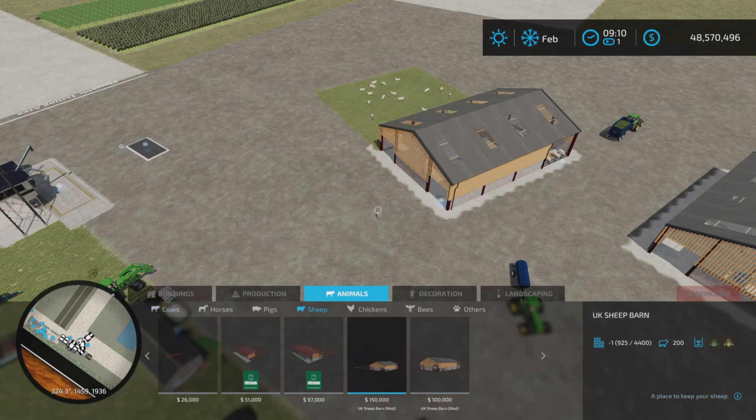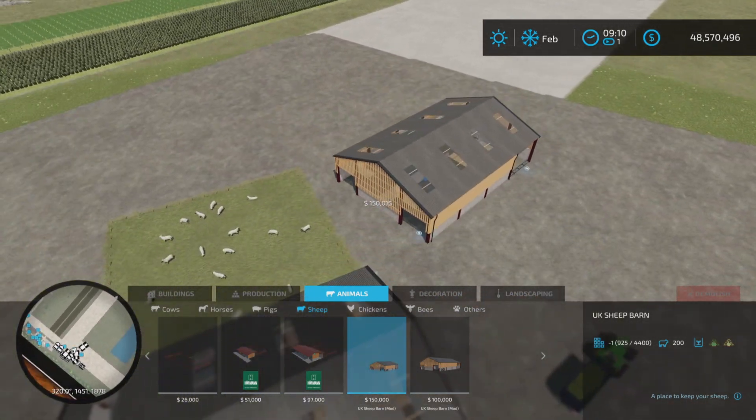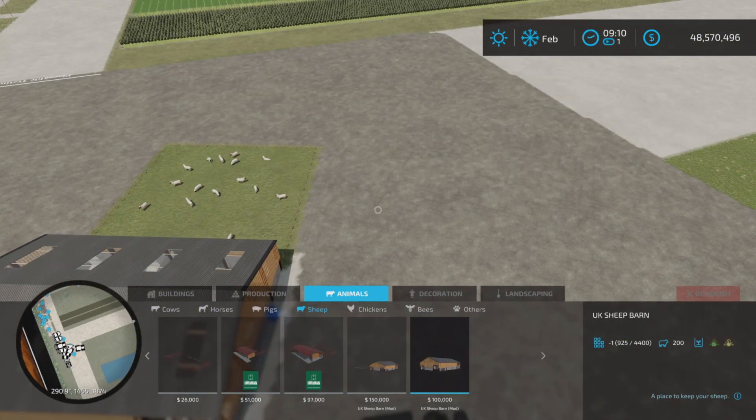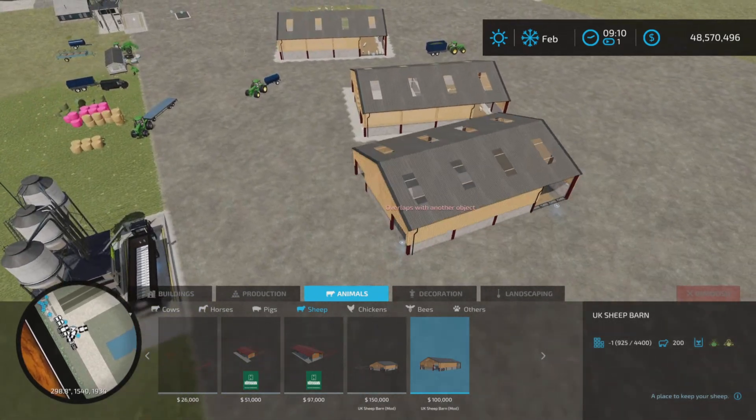$150,000 and $100,000 — $150,000 for the one with the pasture, as you can see the sheep are in the pasture. Nice. And $100,000 for the one without the pasture.